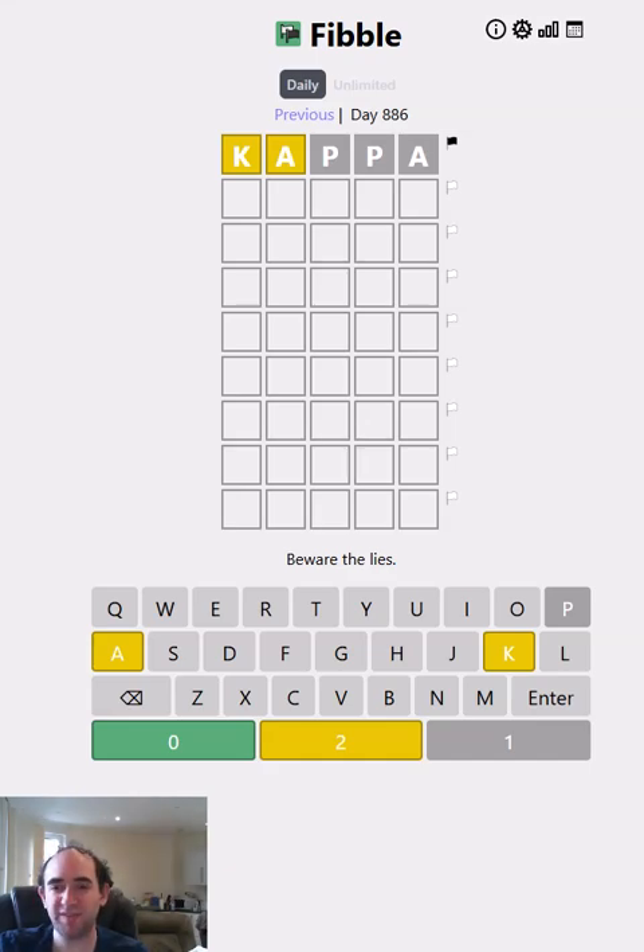Hello again, and welcome to today's attempt at the Fibble Puzzle. This is Wordle, but there's a liar in every row. So maybe the K is lying — but if it is, should it be green or grey? Or maybe the A, P, B, or A is the one that's lying? The only way to find out is to play.